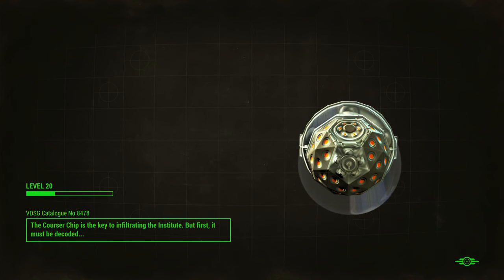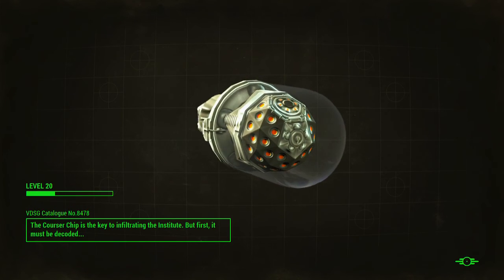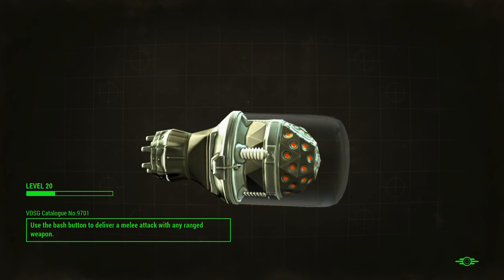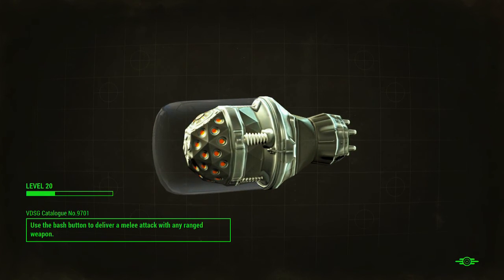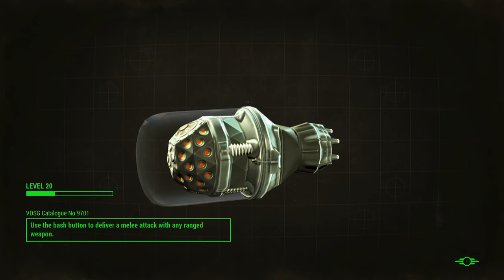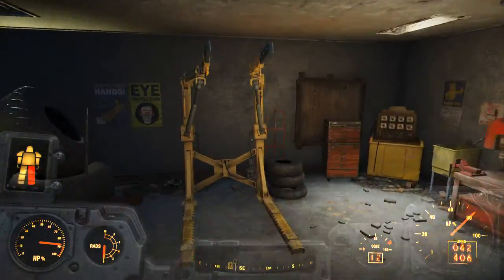Kind of cool, getting a little in-depth look at the Courser chip right here. I wish we had stuff like this - not the teleportation stuff, well that would be cool - but stuff that looked like this that maybe just had a simple function like Wi-Fi, or your graphics card looked like this. Just stuff like that, because this thing looks awesome.